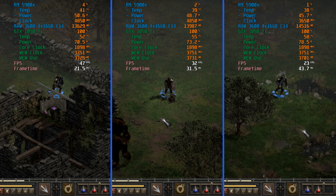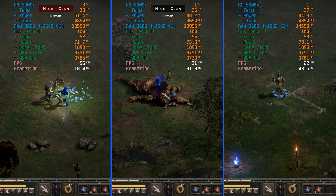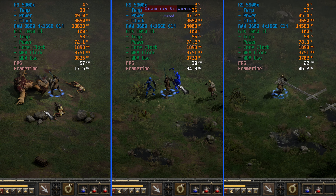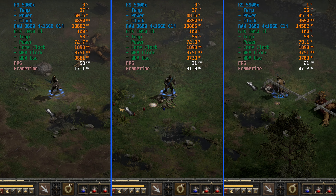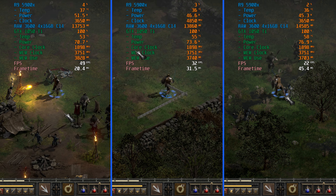1440p is where we really start to push this little GPU past what it's really capable of across all the presets. On low, the frame rate varies between 40 to about 50fps for the most part, at times coming up to about 55fps, and with a good VRR display this would be mostly fine. However, the image quality really takes a hit — it's not so ugly that the game is unplayable, but the game doesn't look great, let's be honest.